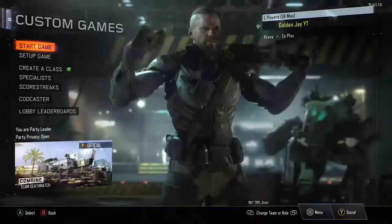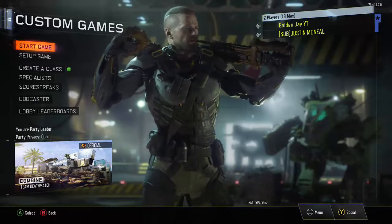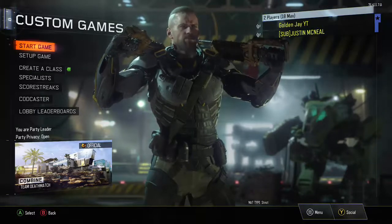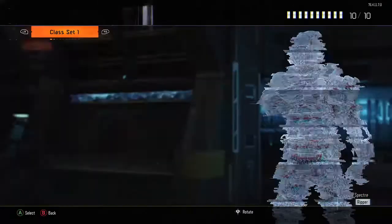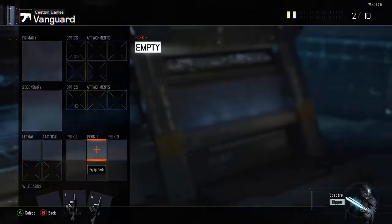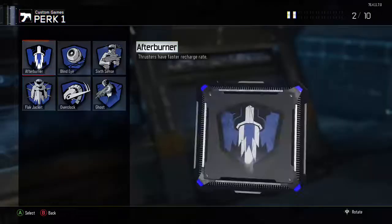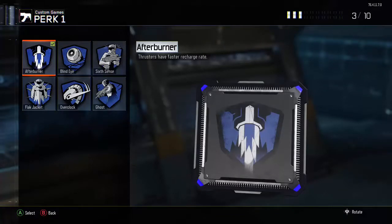Now you're at the campaign/multiplayer/zombies menu. Go up one time and you should be on campaign — press A on campaign. If it's a new account you may have to choose a generic option. After that, you should still have the Afterburner screen up, and since you already picked your lethal, your lethal is up. You're going to see something that can be unlocked with an unlock token — for me it was the Syntax. Go to that item, press A on it until you get a screen with options like 'unlock,' 'equip,' and 'cancel.' Keep that screen up.